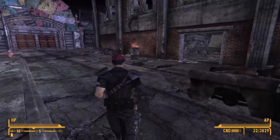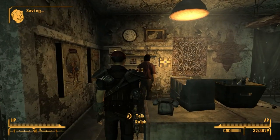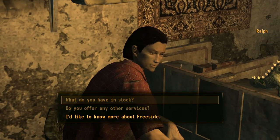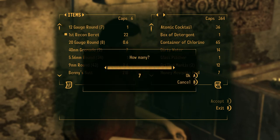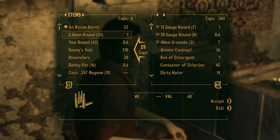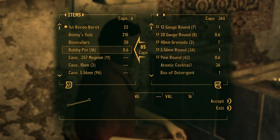All right, you hang in there bro. Mick and Ralph's - all right, Ralph, hey. What can I get you? What do you have in stock? How much caps do I have? I have six caps, my god. All right, let's sell them all of that. Definitely sell all of that. I'm a laser build so I'll sell them all the ammo - I don't even care.